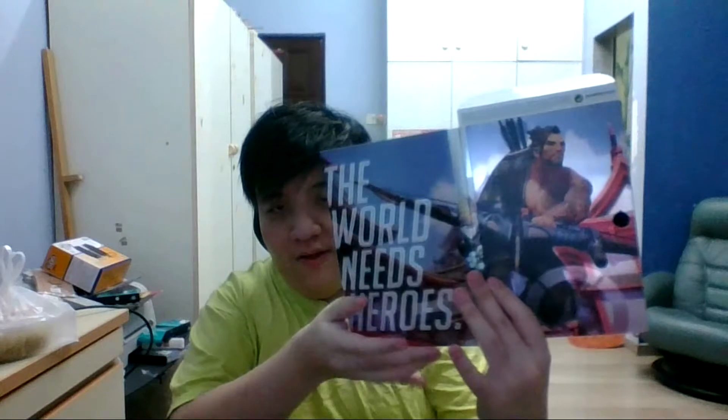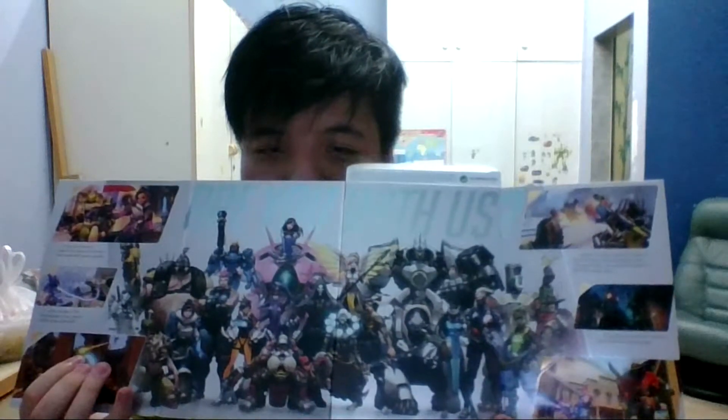It comes with some kind of artwork booklet — the first page shows some guy with a cannon, and it does look a little bit like Paladins. There's a girl too, and this is the entire crew and family members of Overwatch. There's also some in-game gameplay artwork inside.